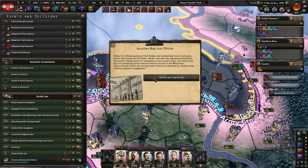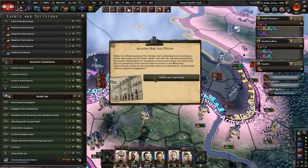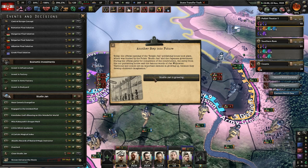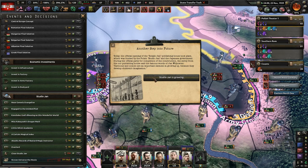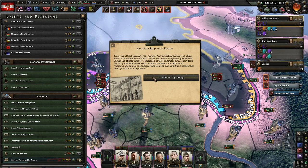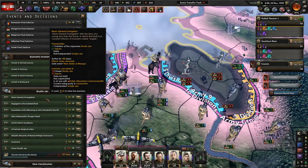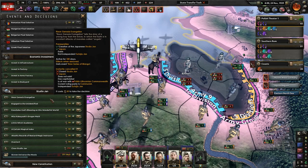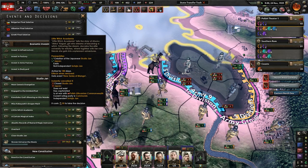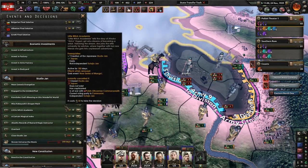Another step into the future - today, the opening of the Sutajiaojian publishing book 'Her House' took place, funded by the Polish studio Jan and the Japanese government. The envoy said the famous words of Jan Wojtovich: 'Cartoons and comics are an important element in growing up because they develop children's imagination.' Studio Jan is growing - Neon Genesis Evangelion, Little Witch Academia, Miss Kobayashi's Dragon Maid, Overlord, Konosuba.